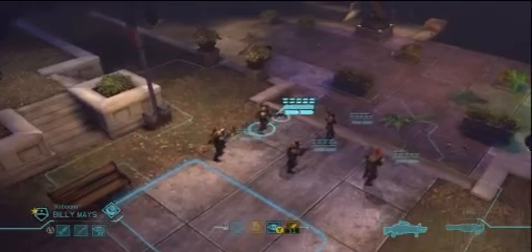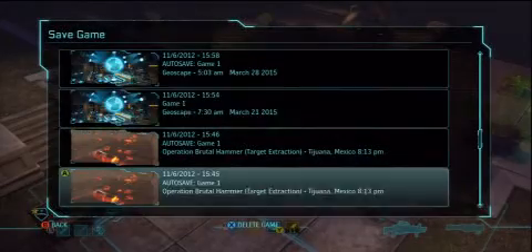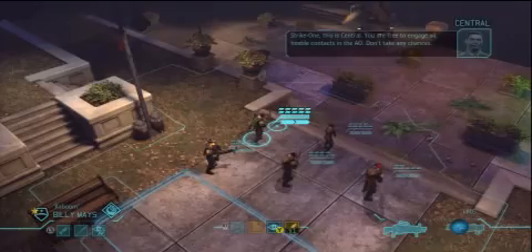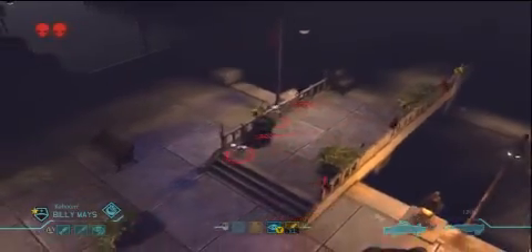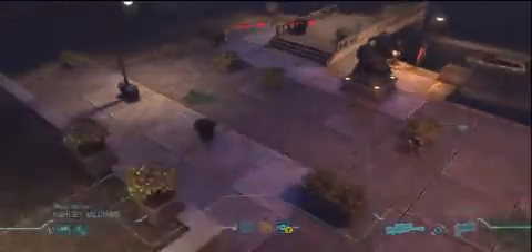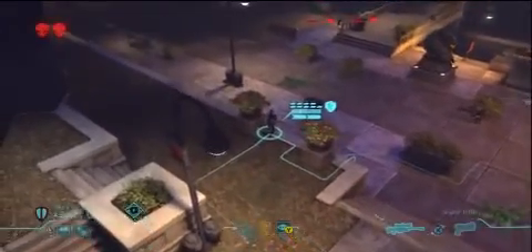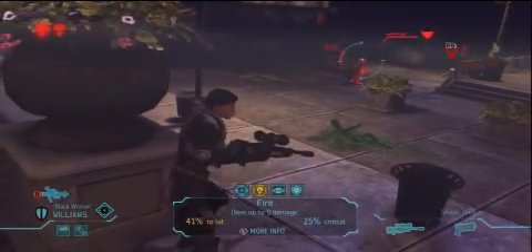Everyone has a full bar of health — Billy Mays is looking good. We should probably save. Let's make a game save — Operation Brutal Hammer. Let's have him move up — time to kick this sucker off. Two of them, feasting on a dead human. That's lovely. Let's get Ashley in position — 41% chance. I won't risk the headshot. Miss — that's okay, we'll get him next turn.